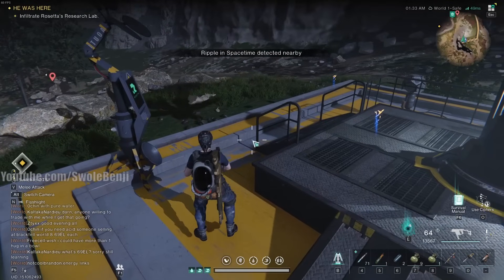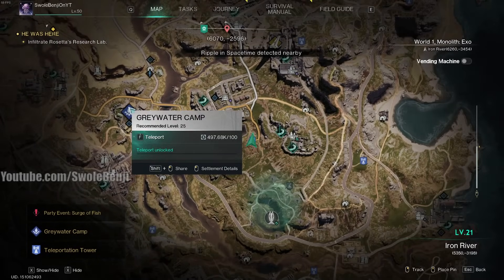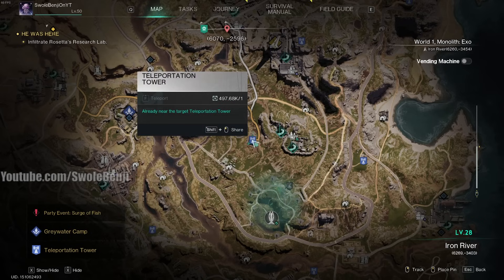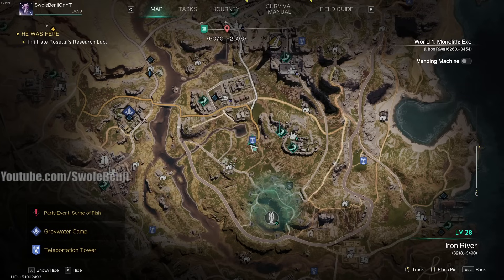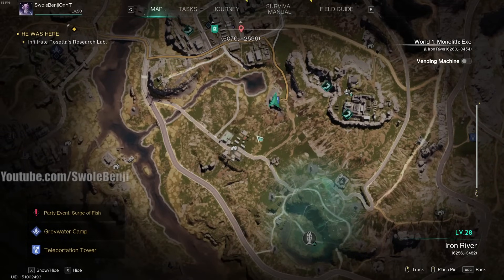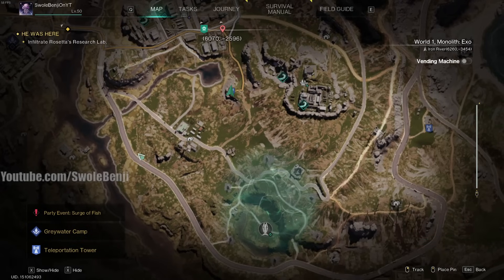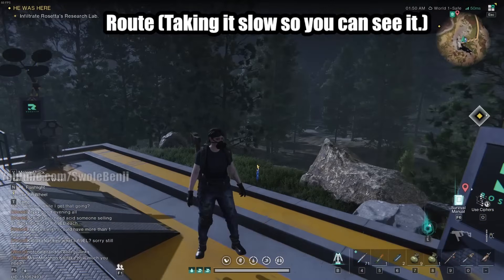Let me show you where we're at so you can start doing this on week one — this is not a week two farm location, it's just a little bit harder to do now. Right here is the Gray Water Camp. If you go east of the Gray Water Camp there is a teleportation tower right here. This little area is called the Ricky Securement Point — we are west of that. But that's not where we're farming. Just southwest of this teleportation tower is a place called Winding Ridge Farmland.